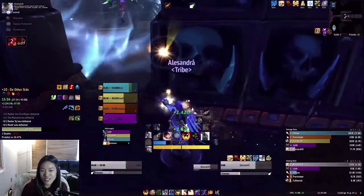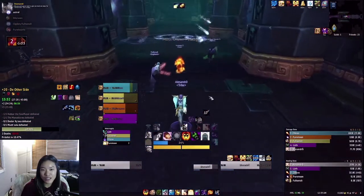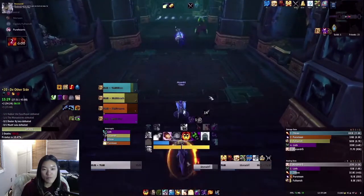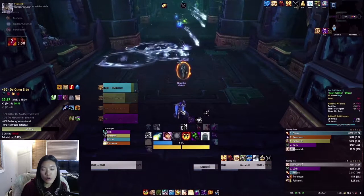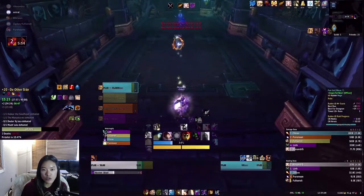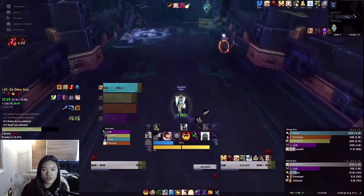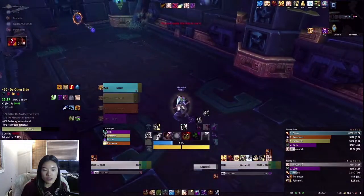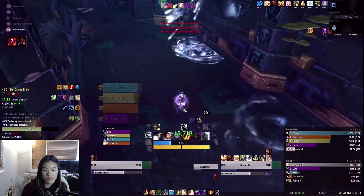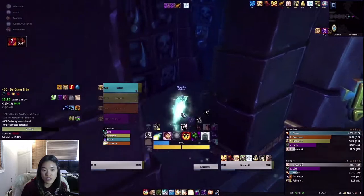I probably didn't Mass Dispel as much as I should have this run. Sometimes with one stack I don't really see the point; two stacks I probably should. Right now for Bursting I try to only focus on the really big pulls and tracking mob health, but for smaller ones I don't really think about it — I feel like I can heal up normally just fine after the dot falls off.